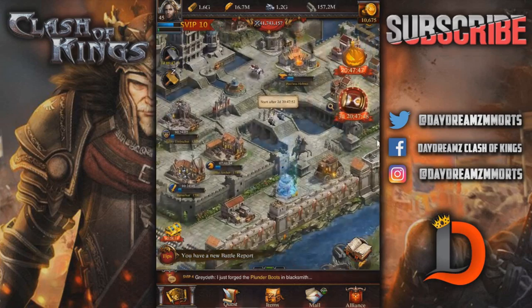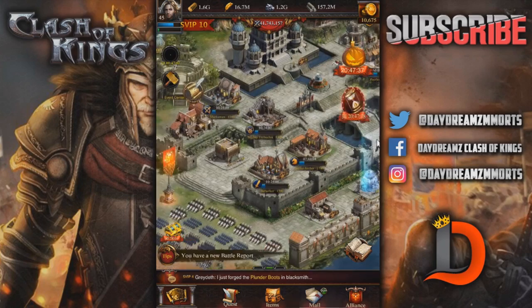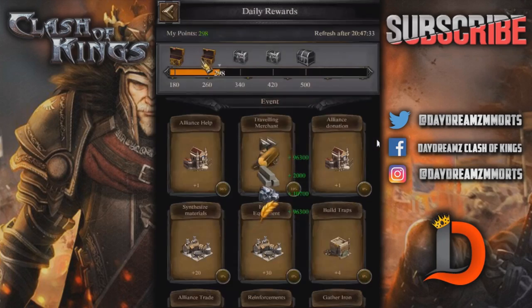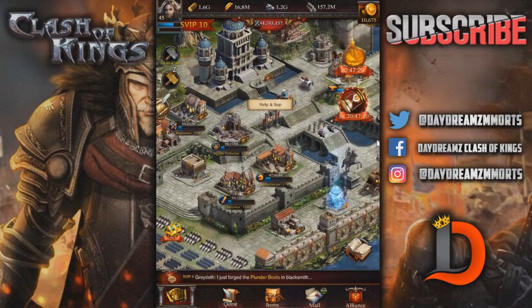I've gone over the prestige levels in the four main buildings and the drill grounds before. But President Nixon from 1545 asked me about some of the other buildings because I've never really gotten into the prestige levels on those. So I figured, sounds like a good idea — let's go ahead and take a look at what higher prestige levels offer you in some of the other buildings.